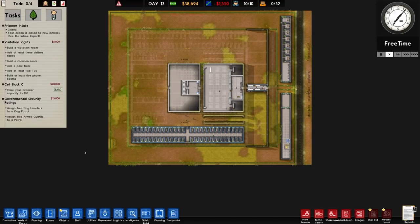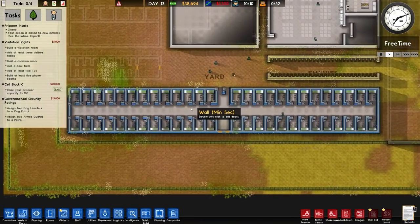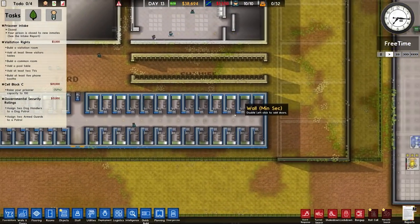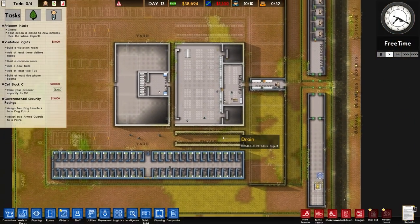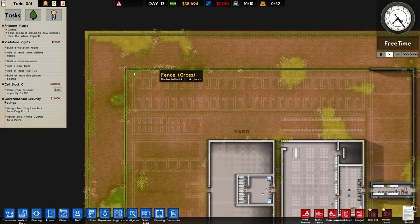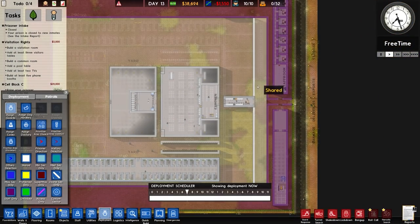Welcome back to Prison Architect. In the previous episode we continued on with construction and managed to get the entire first cell block built for the most part. There's the odd bit to do and obviously a floor to put in - just aesthetic touches - but mostly sorted. The shower just needs flooring, and the morgue and infirmary are also built, along with other odds and ends like extra walls and deployment designation. Overall pretty happy with that.